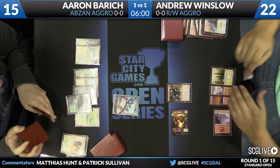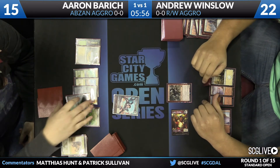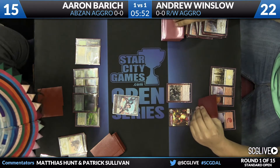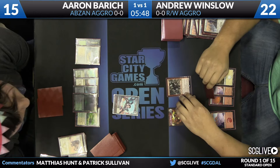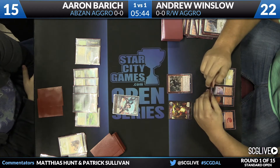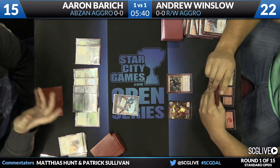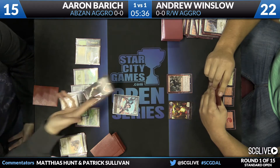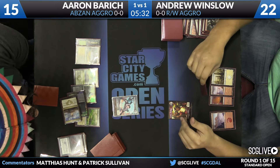Now Aaron has access to a lot of good draws. If he picks up a kill spell for the Rabblemaster, that's great. Any of his large threats — particularly Siege Rhino — are going to be really good here. He does play one copy of Tasigur, the Golden Fang, so a lot of huge draw potential. A little behind on the board and in the damage race, but he can make it up very easily. The Goblin token attacks into Aaron's creatures, and it is Bio Blight from Aaron. Goblin Rabblemaster is off the board.